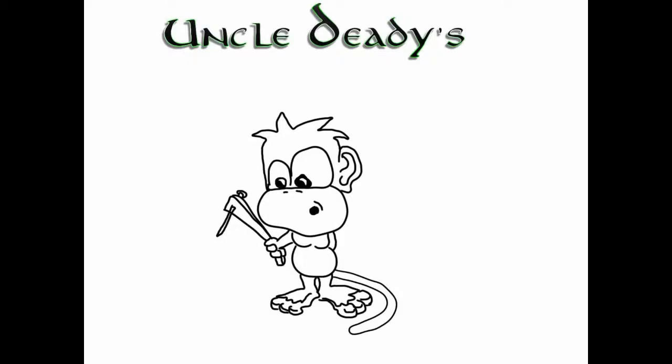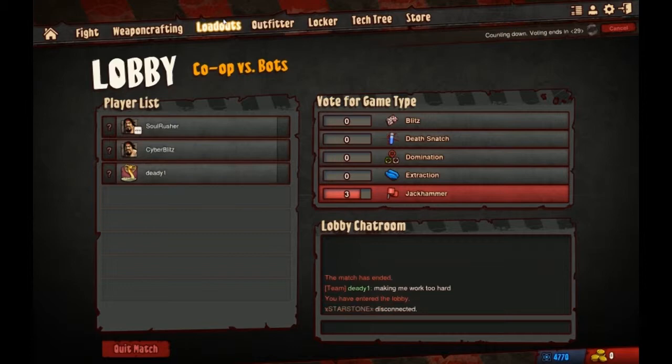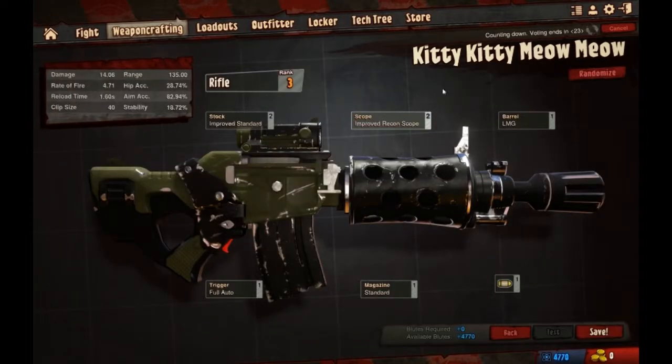Alright kids, this is Uncle Deddy back again and today we're going to be playing with a rifle in much the same fashion that we were with the launcher. I'm going to be using Kitty Kitty Meow Meow today. It's just a standard rifle with a large machine gun barrel — that's pretty much the only modification on it.